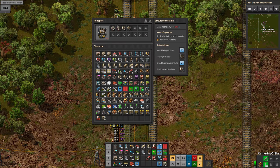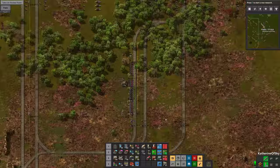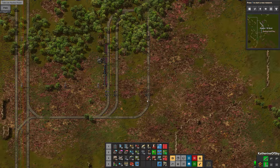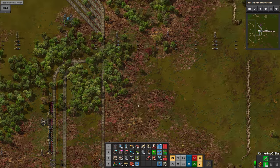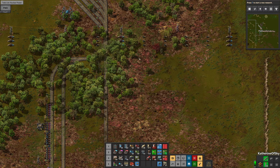We do have some Logibots, so I could turn on my auto trash if the need arises. When we think about what we're exporting, mostly this is going to be sulfuric acid. We're going to export lubricant and also plastic. The only one of these that actually needs belts coming out is going to be plastic.